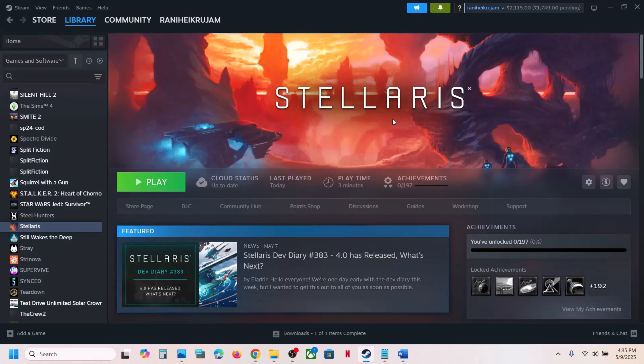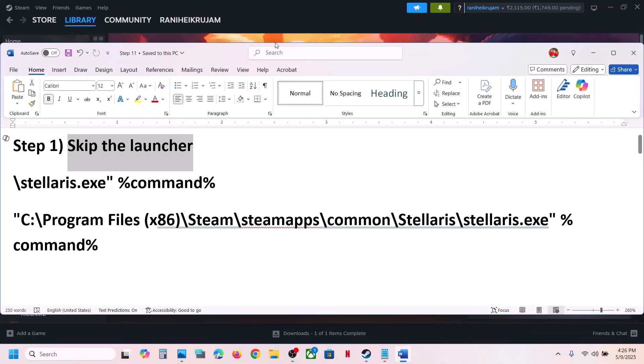Hello guys, welcome to my channel. Today in this video I'm going to show you how to fix when the game is not launching on a Windows computer. The first step is to skip the Paradox launcher.